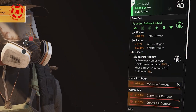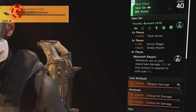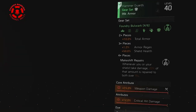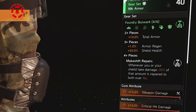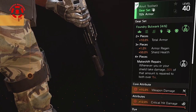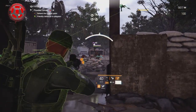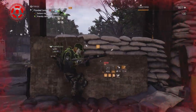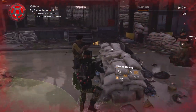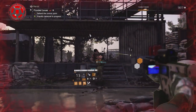I have 4 Foundry Bulwark pieces and the mask is my first piece. You want every piece to look just like this — crit damage with weapon damage rolled onto it. These normally come with armor, so you need to find crit damage already on your pieces. Running the full set gives us 10% more armor, 1% armor regen, and makeshift repairs. Makeshift repairs gives you back 20% of the damage you take over 15 seconds. Unlike armor regen, this doesn't rely on how much armor you have for strength — it functions the same with all red or all blue cores.